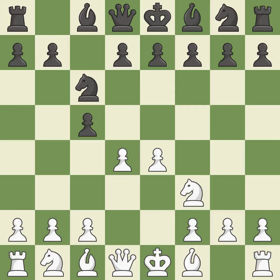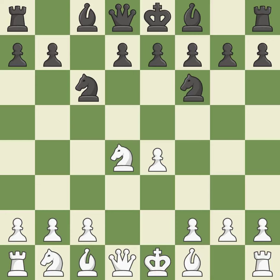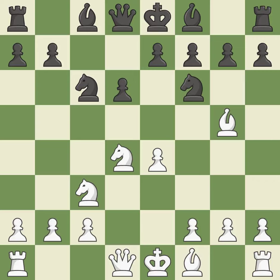cxd4 provides black two key pawns while giving white only one. Nxd4 recaptures the pawn and activates the knight in return for having one central pawn versus black's two central pawns. Nf6 develops the knight toward the center and attacks the undefended e4 pawn. Nc3 defends the e4 pawn and puts more pressure on the d5 square. Nc6 prevents an e5 pawn push and allows the light-squared bishop to develop. Bg5 immediately attacks the knight on f6 and prepares the possibility of queenside castling. Nc6 defends the d5 square and allows the dark-squared bishop to develop to e7. Qd2 supports the bishop on g5 and prepares to castle queenside.